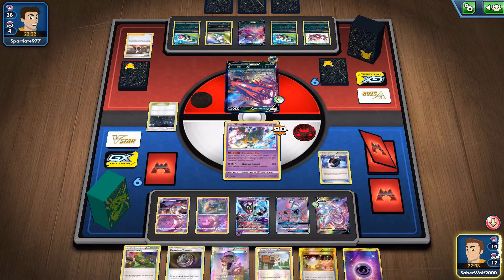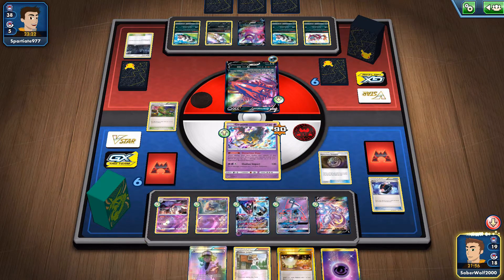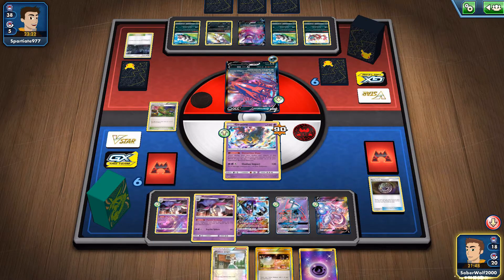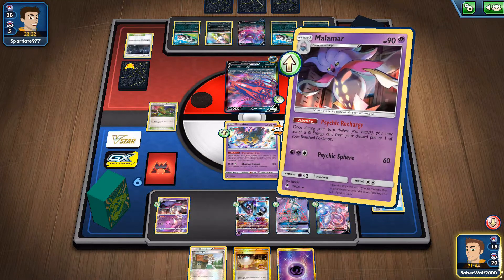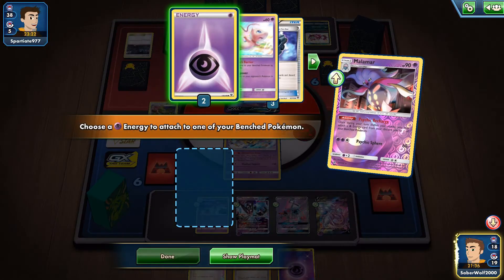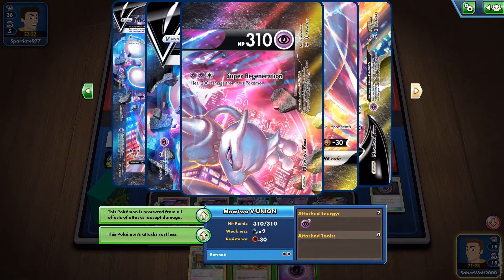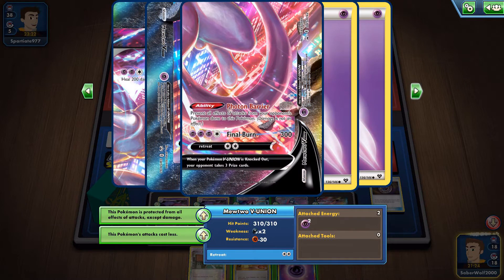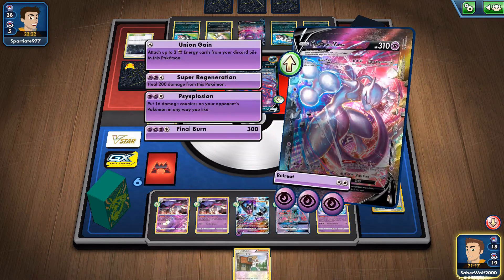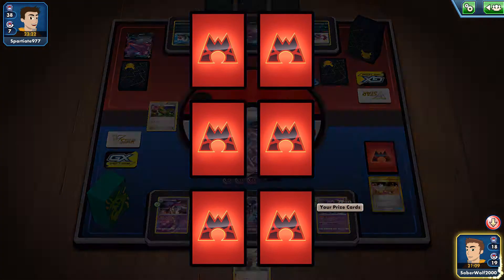With Dimension Valley stadium you can seriously do 300 damage out of nowhere with Mewtwo V Union. Gonna discard the Battle Compressors - we have enough psychic energies. Get rid of a stadium and use another Mysterious Treasure to get Malamar. Our setup is basically complete. I'm just gonna kill this threat - the Eternatus - before it can evolve. He doesn't have anybody down. Put the psychic energies and thanks to Dimension Valley we can go for the 300 damage attack. Go for the manual attachment, Switch, and a perfect turn for us - Final Burn.